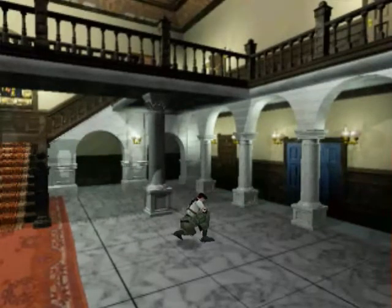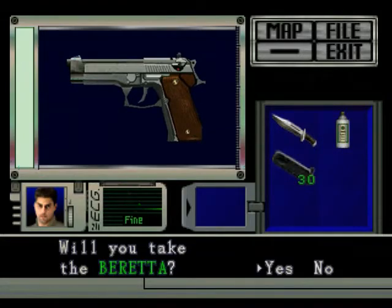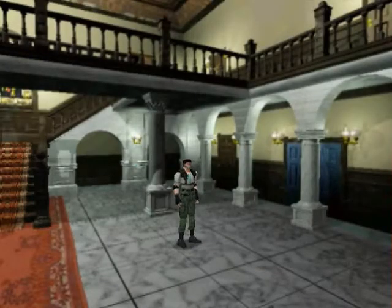As usual, get Jill's handgun. Now, one thing I forgot to mention: in the advanced game, the handgun has changed. It now has a random chance of getting a headshot with the enemies, which is really good. Also, some of the zombies will be speedy zombies, like in Resident Evil 3. I don't know if it's random which ones are speedy or predetermined, but it sort of balances out with the headshot mechanic. So we now have the Beretta.